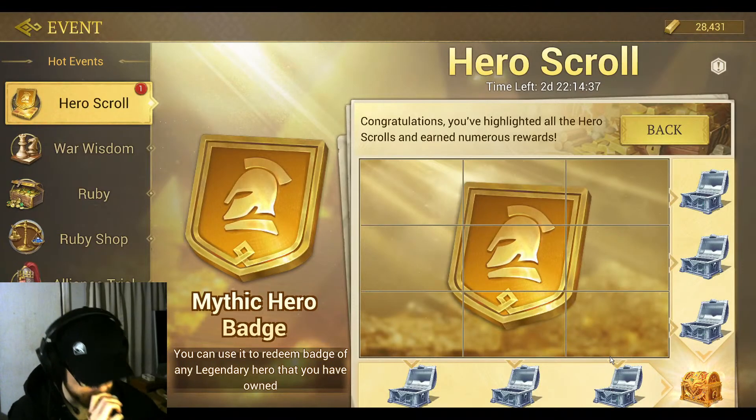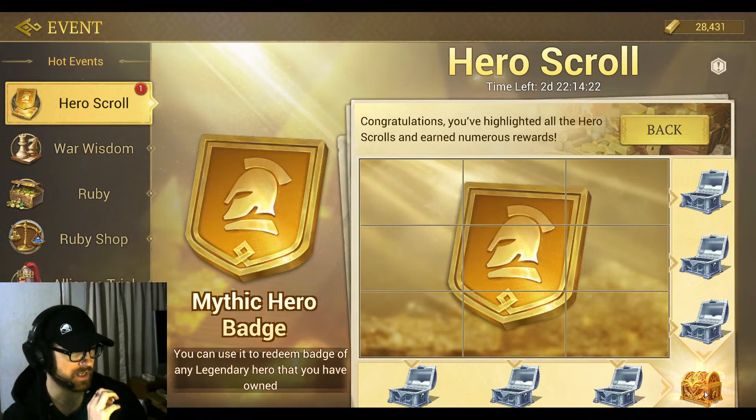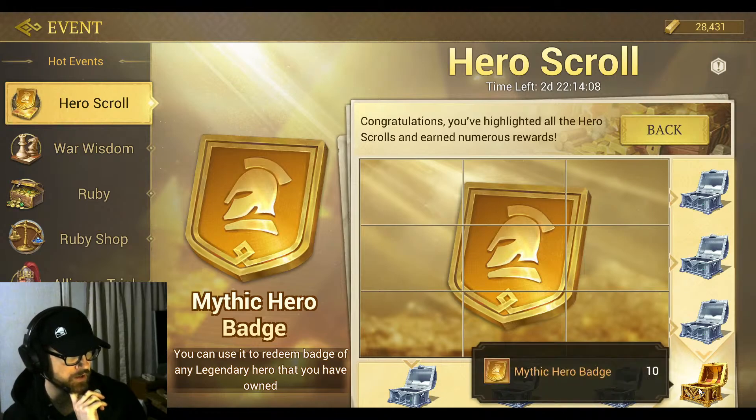If for whatever reason you don't have enough gold to fill out the entire thing — if you end up getting really unlucky like I did with the Alexander hero scroll, I was able to fill out all of these except for the last one, which means I missed out on the most important part: the last final gold chest, which gives you the biggest reward of 10 badges. It really hurts to miss that. So if you're going to spend on one of these hero scroll events, make sure you have enough gold to complete the entire event so you can get the gold chest at the end.